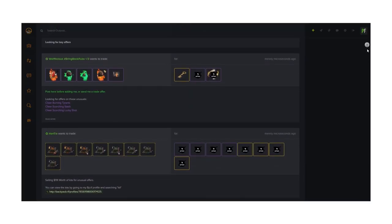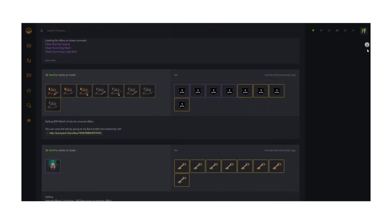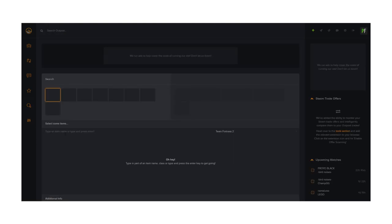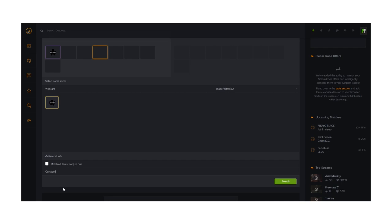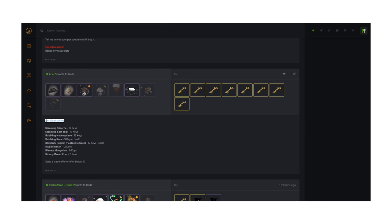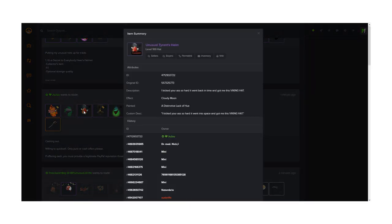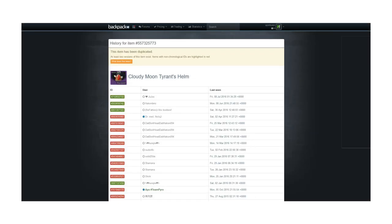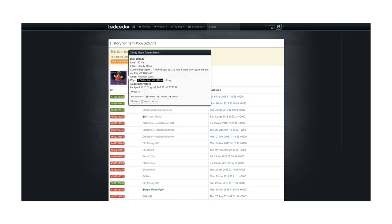TF2 Outpost is another really good place to advertise your trades and find quicksales. I find it one of the best places to offer on unusuals and for others to offer on yours. A useful feature is the search: search wildcard, change the quality to unusual, and type 'quicksell' in the notes section to find every unusual trade with that word. Some trades might say 'this is not a quicksell,' so use your common sense. To price check an unusual on Outpost, click the item, copy the original ID, and in the URL bar type backpack.tf/items/ and paste the ID.